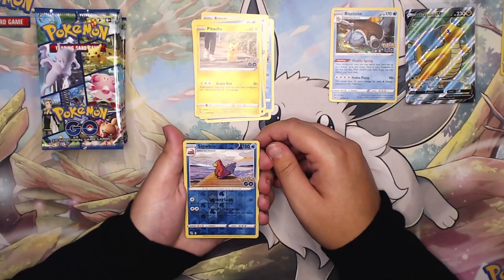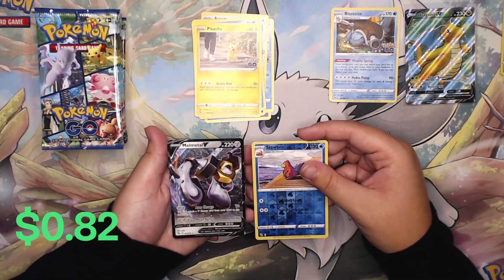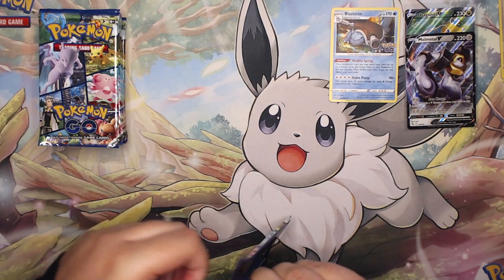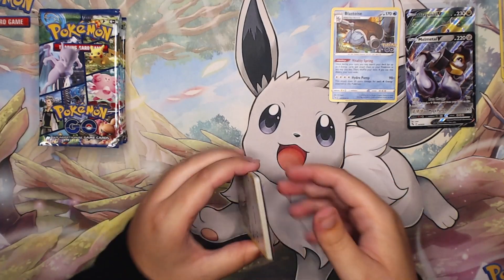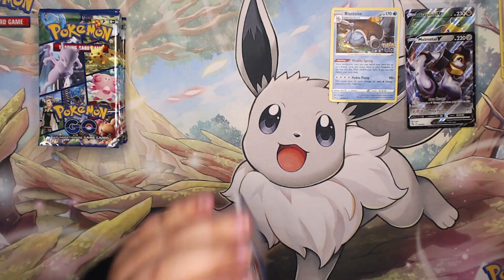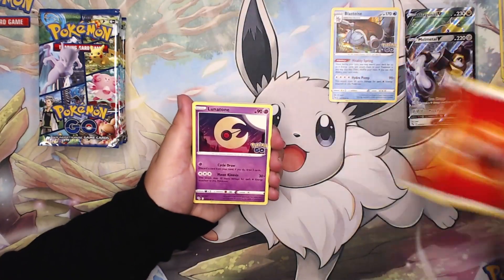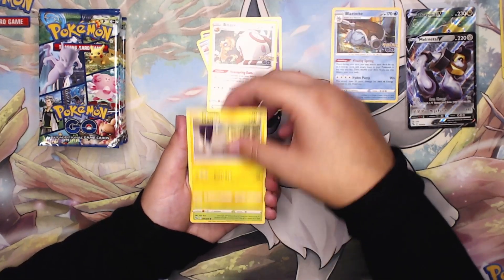We have a Slowbro holo and on the back a Melmetal V. I am personally hoping to pull another rainbow card, maybe an alt-art. That would be sweet to have a second one. I probably don't want another Radiant Charizard — don't want to have a seventh one. Hopefully we can get a rainbow or a gold; I still haven't gotten a gold card. That's going to be our next goal.